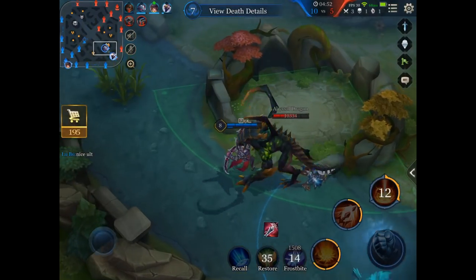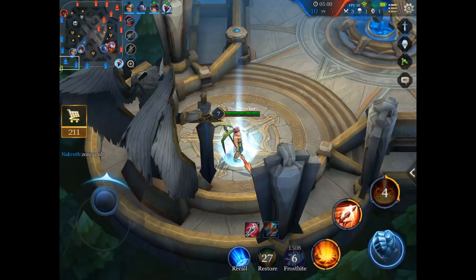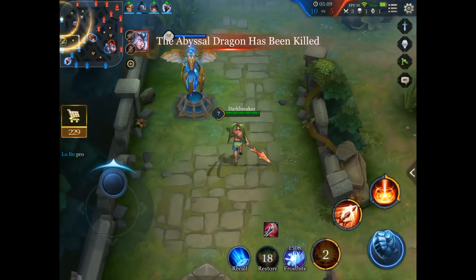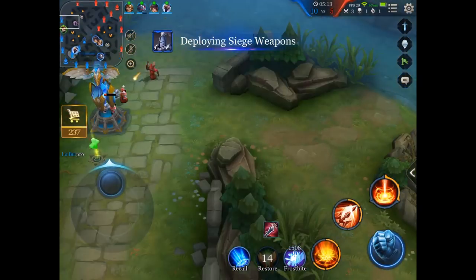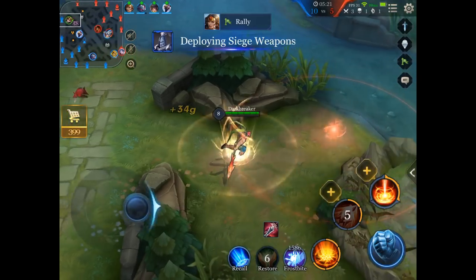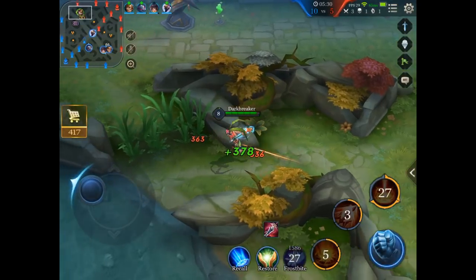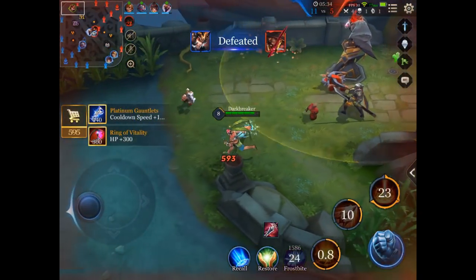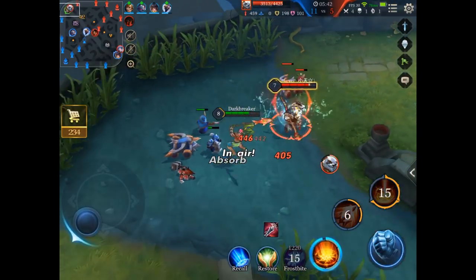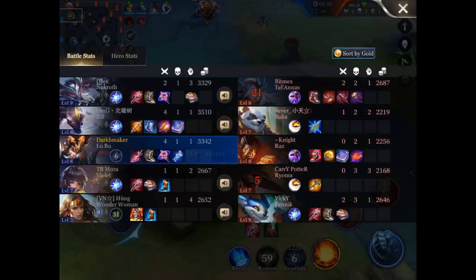That is important — create pressure that forces the opponent to help their top laner out so that your team can get other objectives. You can also use the top laner as a split pusher. If you are stronger than the opponent's top laner, just stay top lane and try to push as many towers as possible. Thanks to that you create more team gold and more map pressure, and you can force others to come to the top lane too, creating even more space for the rest of your team.